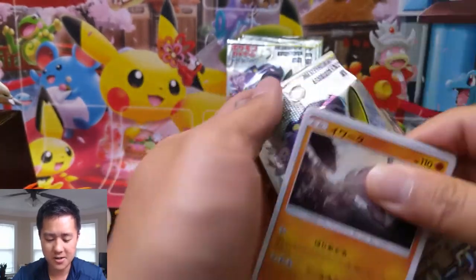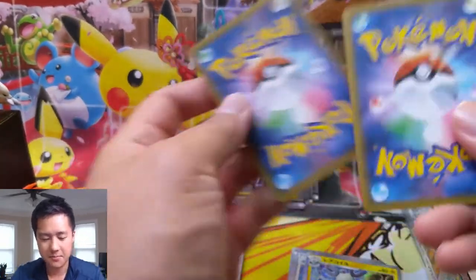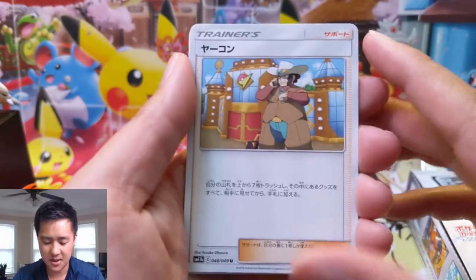There's some kind of fishing equipment item card. I feel like there are so many good cards in this set — I'm guessing this is going to be in Cosmic Eclipse.